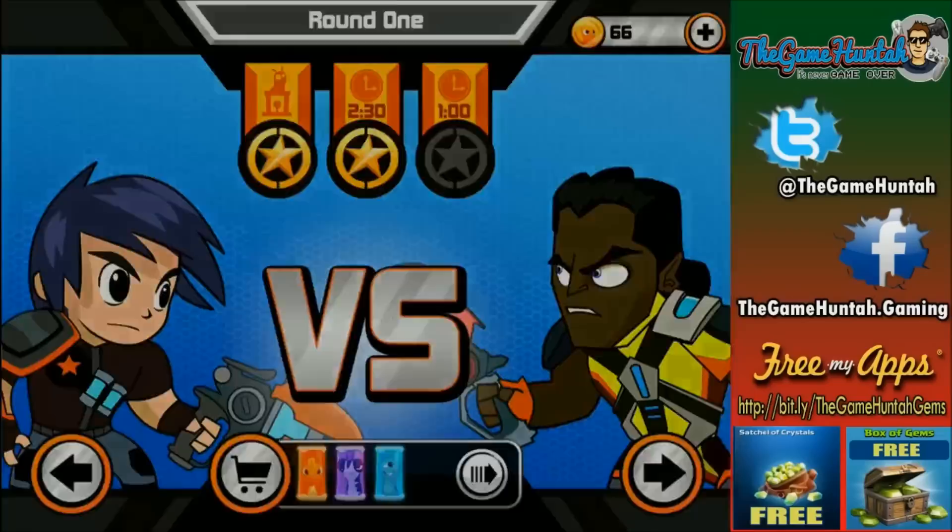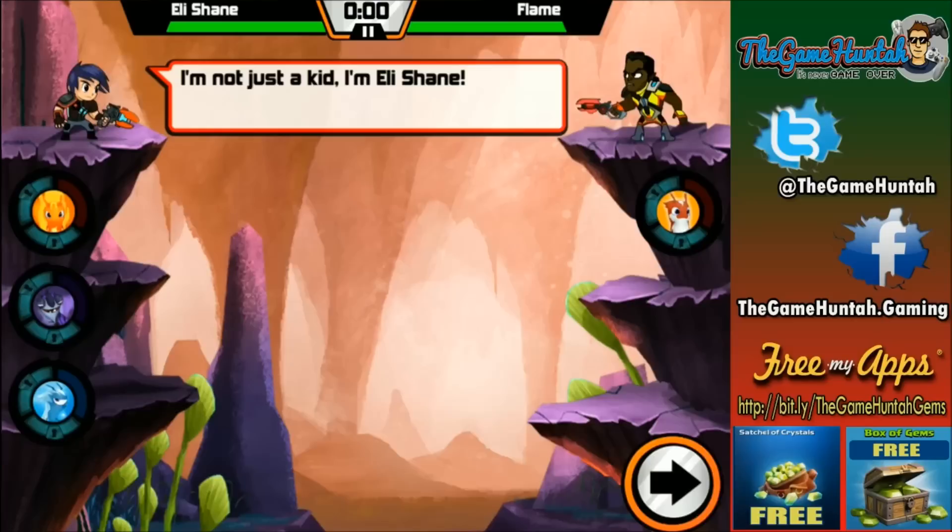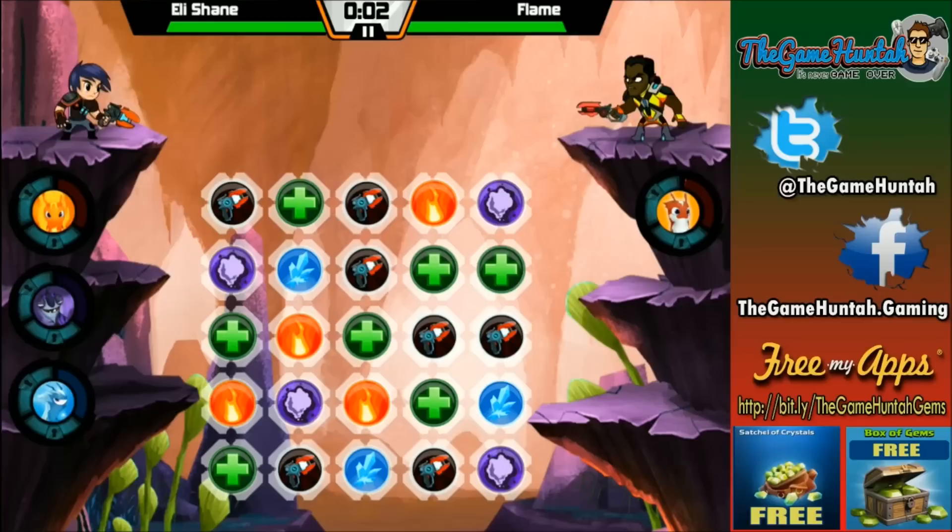The whole idea of the game, like I mentioned before, is to quickly match those tiles on the board so you can power up your slugs and attack your opponent. There are many many different kinds of slugs and they all come with different special attributes.